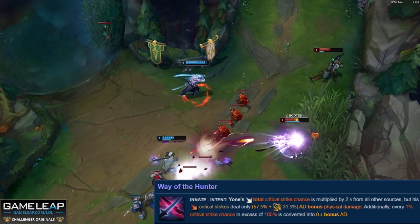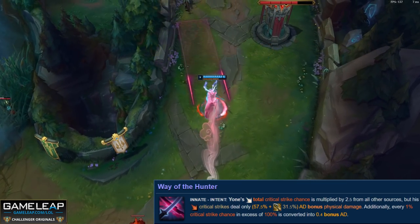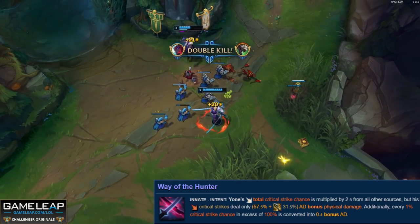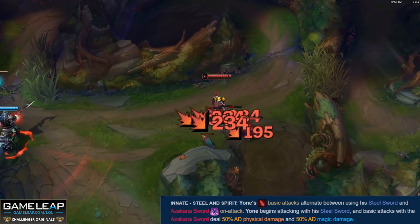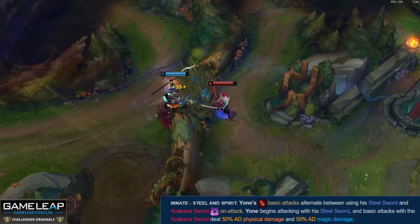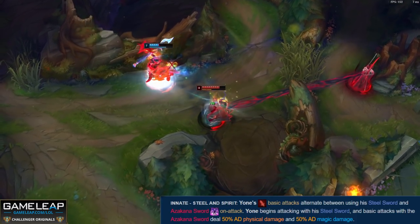Your first passive multiplies your critical strike chance from items by one and a half, so with just two crit items you get 100% crit. Any excess crit over 100% is converted into AD, so you don't have to worry about overcapping. Your second innate passive is Steel and Spirit - your Steel Sword attacks first, and your Azarkana Sword deals both physical and magic damage, so even if the enemy is stacking armor you can still be effective without building armor penetration.